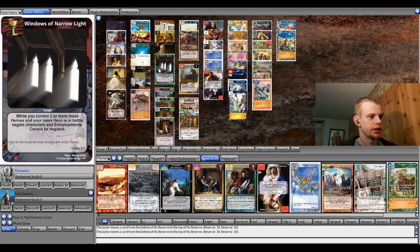Colosseum is there for that. Windows of Narrow Light is there for that — and I guess that's kind of a reason to have all three Legions in the deck, because you need three or more Meek Heroes in order for Windows of Narrow Light to be active. Maybe not worth it because it's not very fast to set up. If you draw it in the early game, it's kind of a dead card. But like I said, this is more of a fun deck, so it's not necessarily about optimizing every single card.